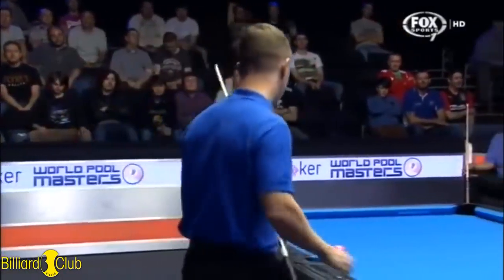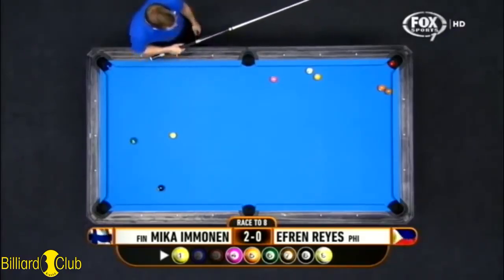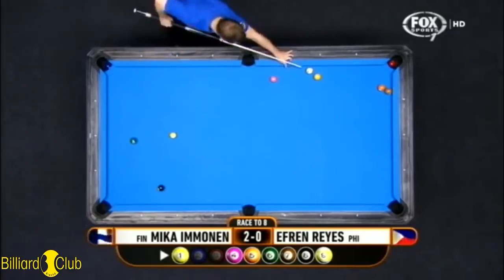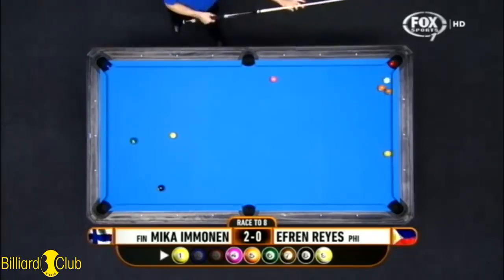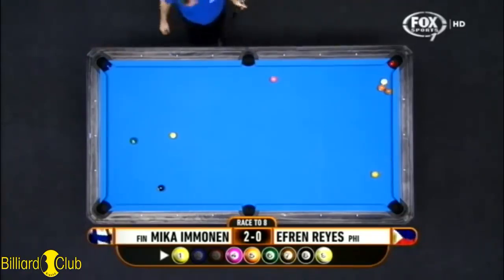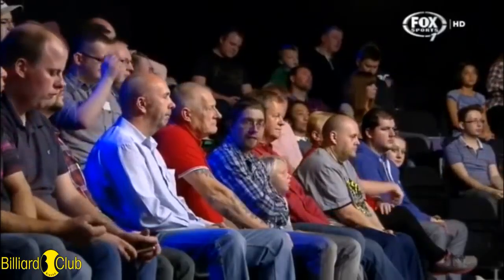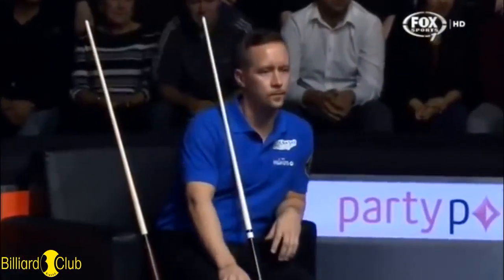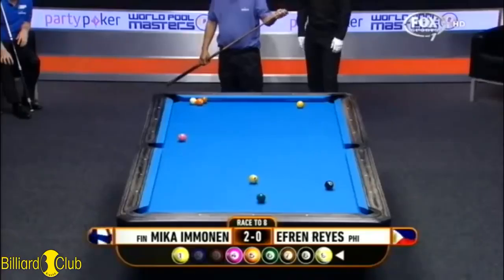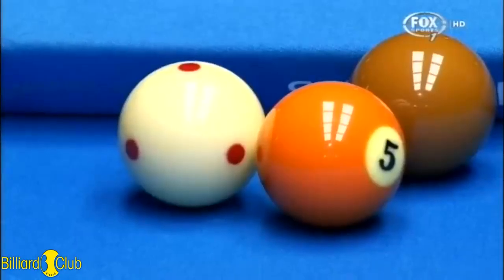He has a shot on the one ball and he has Efren as an opponent. Does he want to get involved in a safety battle? Well, he did win the last one. It makes a world of difference how close you position that cue ball behind the blocking ball.